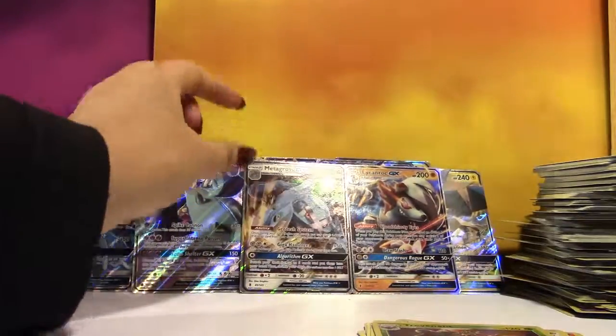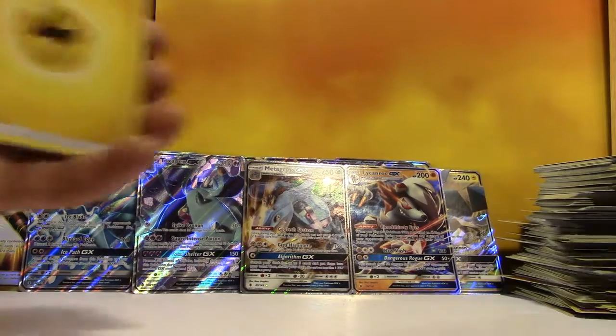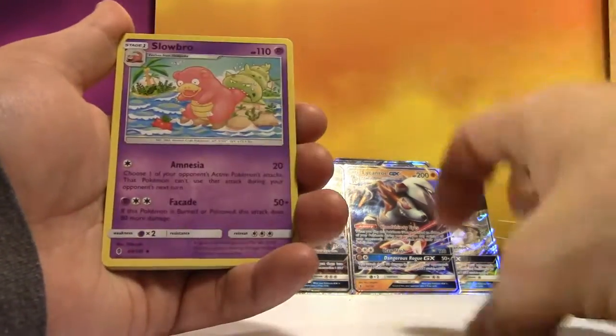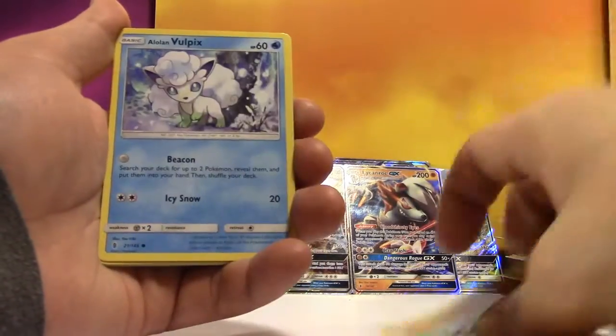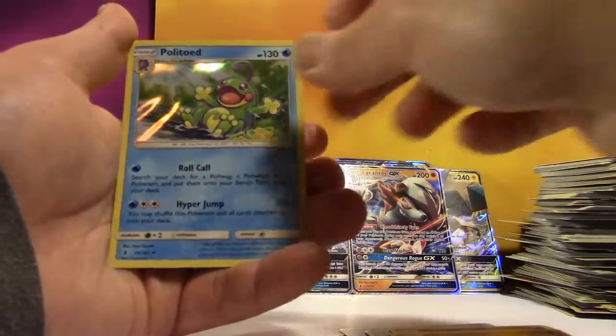Ask and you shall receive — you got a six hit box! I did. I'm still on four. I would not be surprised if that's all my box has to offer. Komala, Slowbro, Pancham, Alolan Vulpix, Chansey, Petalil, Shrubbish, Reverse Machop, and a Holo Palossand.